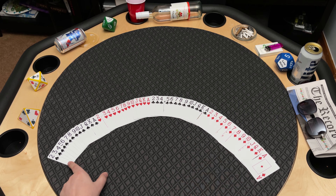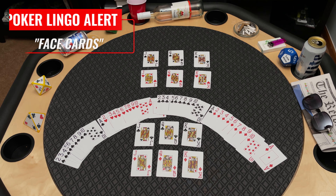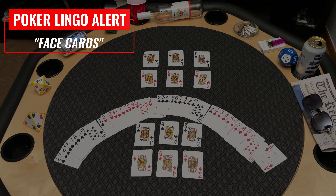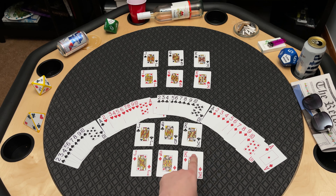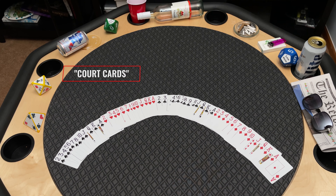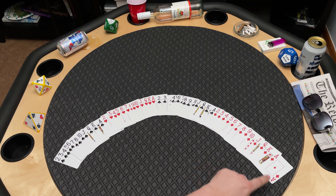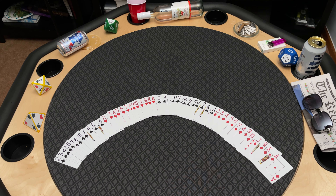All numbers in the suit start with a 2 and end with a 10. After the 10 come the face cards, signified by the letters J, Q, and K. Face cards are the cards that have faces on them — J stands for Jack, Q stands for Queen, and K stands for King. You may also hear them referred to as court cards. That leaves us with the last letter, A, which stands for Ace — the highest card in each suit, with one exception I'll explain later. So the suit values go from 2 to 10, then Jack, Queen, King, Ace.